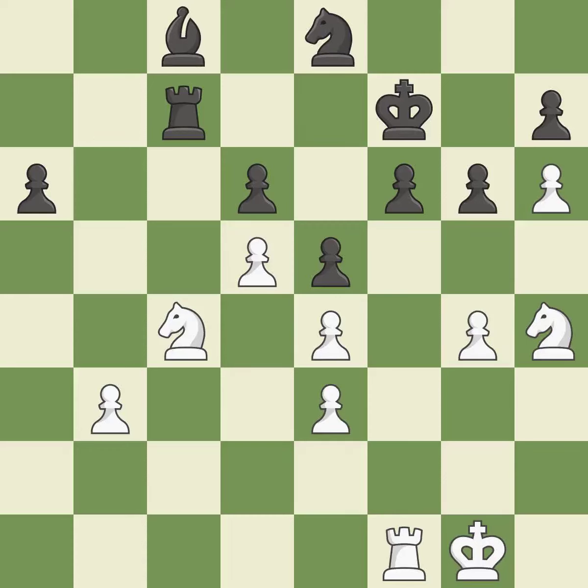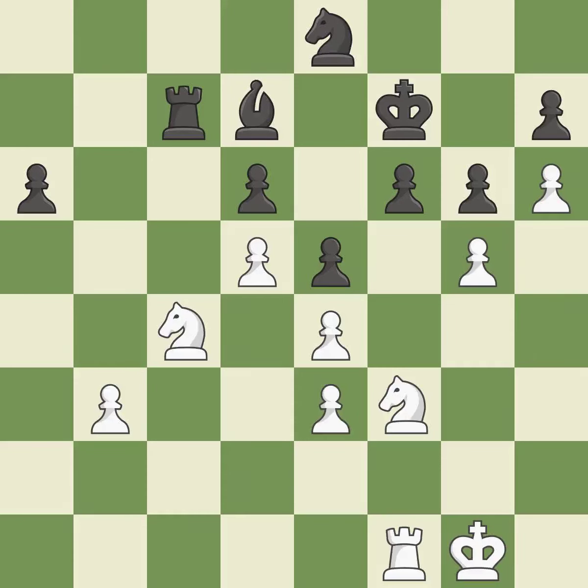This moves the bishop to a more active square, making it gain scope. This is the only good move — it is a great move. The pawn is now on a safer square. A knight could be pinned by this — it is incorrect. The knight becomes more active, gaining control over more of the board — it is ideal. This leads to losing a pawn. There was only one good move in that position.